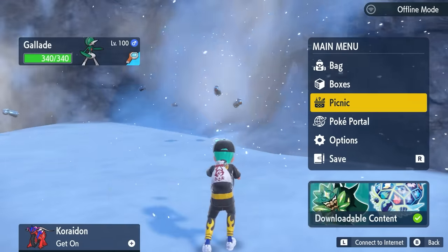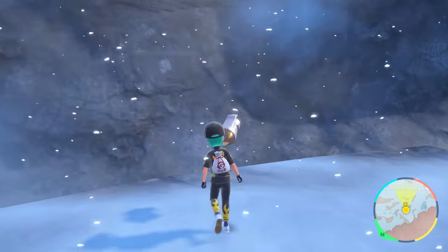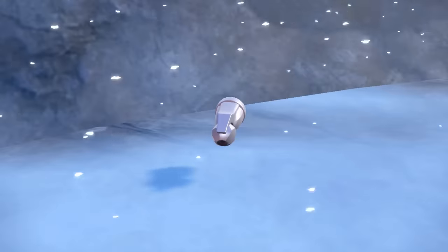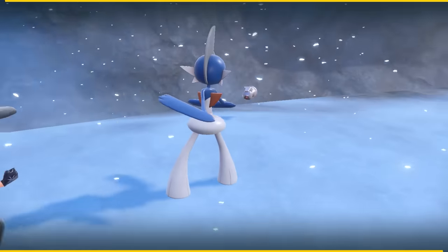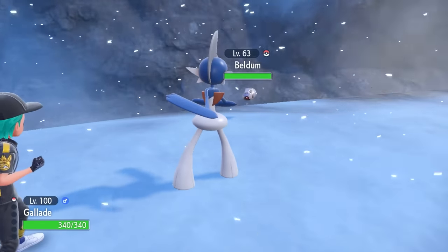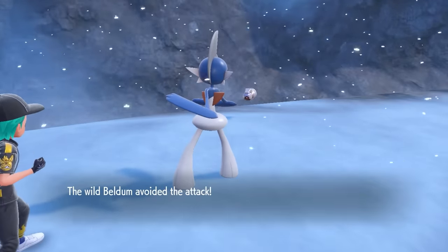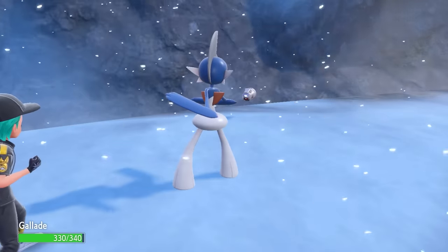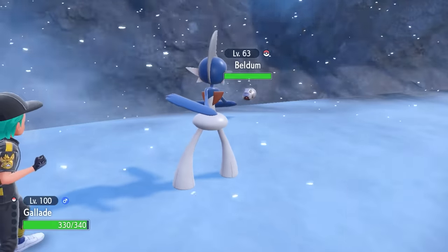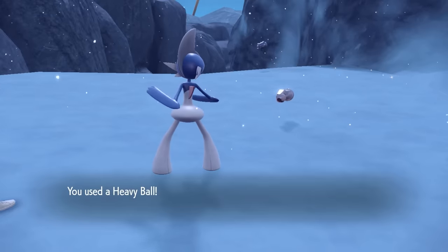Now when the shiny does eventually pop up onto the field it'll look like this, but make sure you drop a save before you encounter the Beldum or the Metang because it is an extremely difficult Pokémon to catch. If you're wanting to grab it in a special Poké Ball you're going to have to ensure that you've dropped a save before you encounter the shiny, and then if you do fail the catch with whatever special Poké Ball you have in mind you can just reset your game and try again.